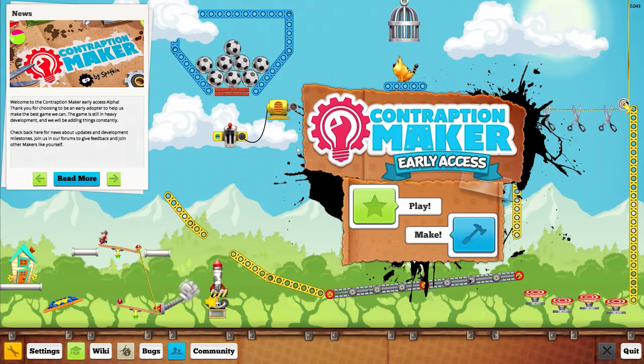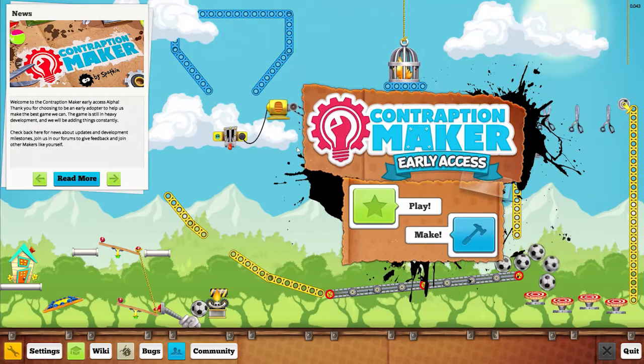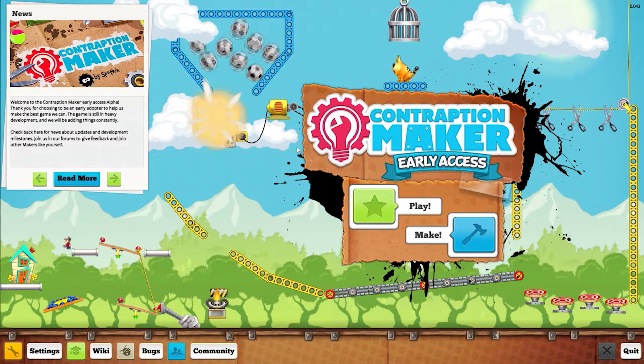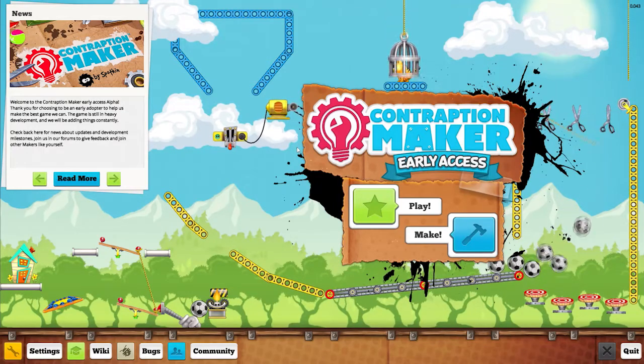Hello everyone, welcome to Contraption Maker by Spotkin. This is a spiritual successor to The Incredible Machine — it's a try-to-make-the-most-complicated-possible gadget machine, commonly referred to as a Rube Goldberg machine. I can never be sure I'm pronouncing that correctly.